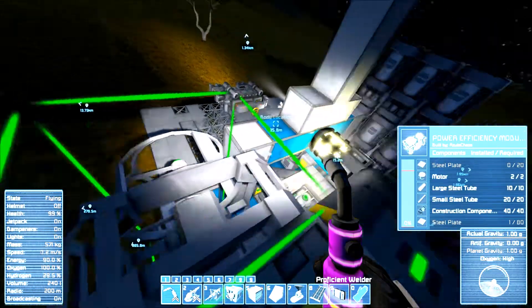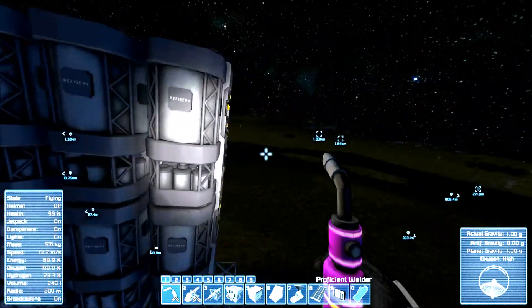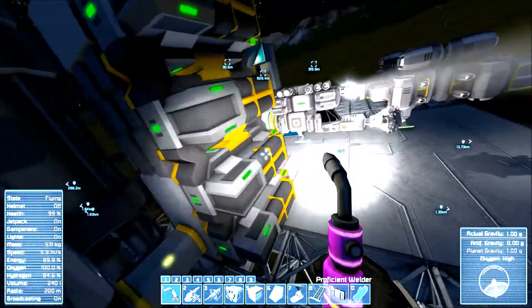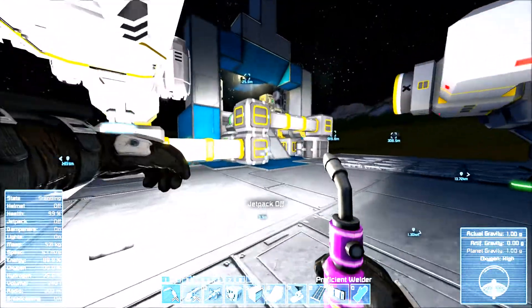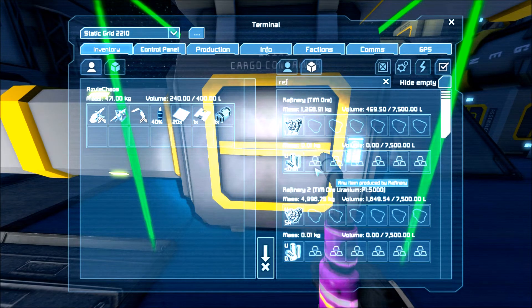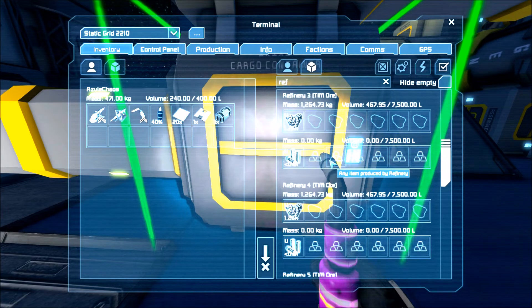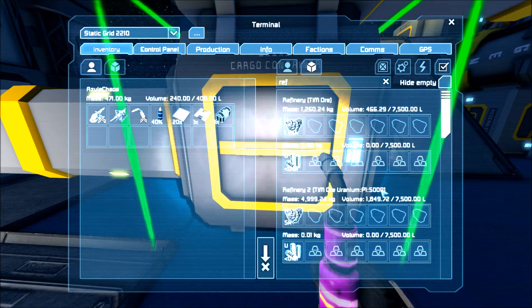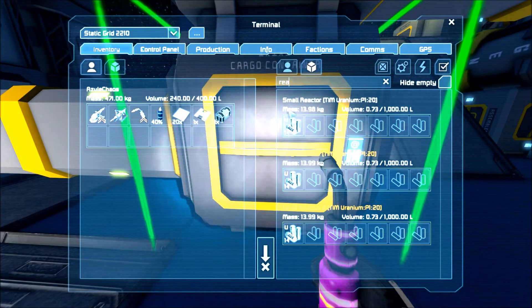I ran out of components for steel plates as I was building up the rest of our refineries over here. We got all the refineries quite built up right now and they should all be refining uranium. We are running low on uranium so I had to switch this one here to only allow five thousand, because it was basically hogging all the ore. So now our reactors should be building up.